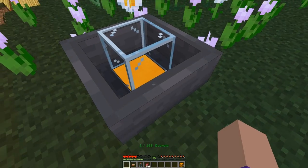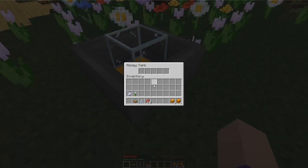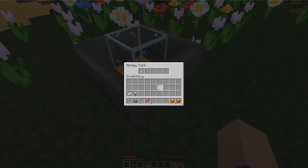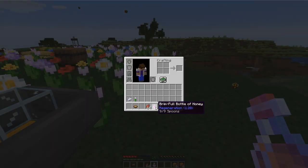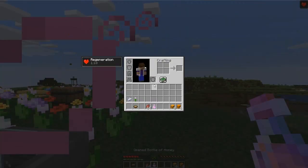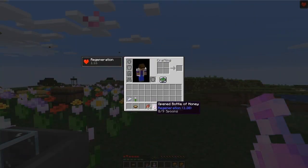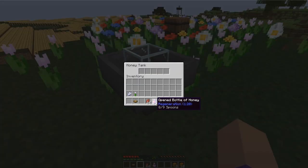The tank can store up to 100 buckets of honey. If you place a glass bottle inside your honey tank it will turn into a brimful bottle of honey. When you drink this it's going to give you 9 sips of this drink and each sip will give you 1 minute and 20 seconds of regeneration. Honey bottles give you a lot of regeneration but they will only give you 9 instances of regeneration per inventory slot.